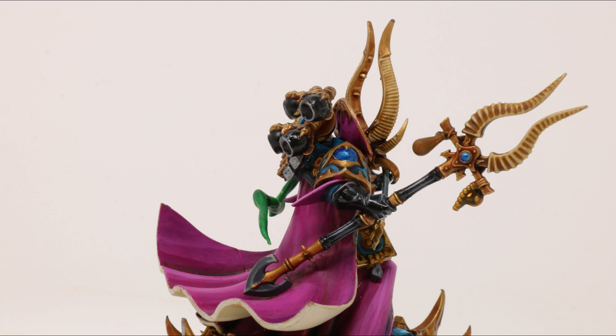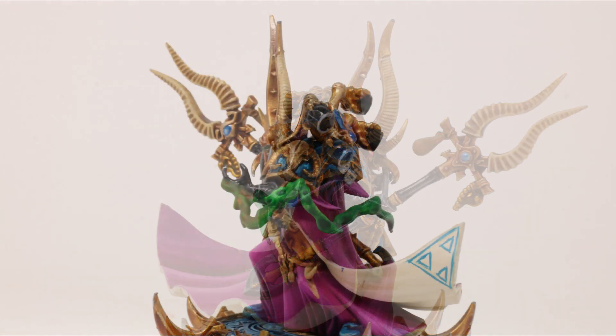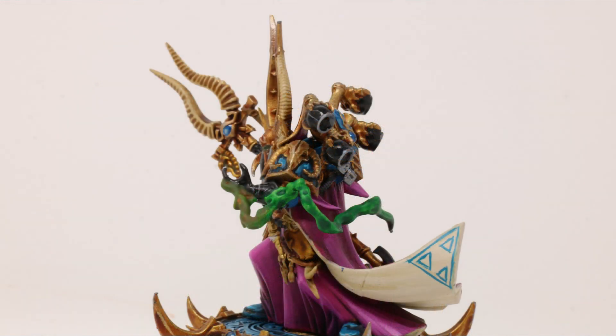Ahriman's abilities include Death to the False Emperor, common amongst all Heretic Astartes, meaning any 6s you roll when attacking generate an extra attack using the same weapon profile. He is the Arch Sorcerer of Tzeentch, allowing you to add 1 to any psychic tests or deny the witch tests taken with Ahriman. He has a Sigil of Corruption, giving him a 4+ invulnerable save, and Lord of the Thousand Sons, letting him reroll hit rolls of 1 for friendly Thousand Sons units within 6 inches.